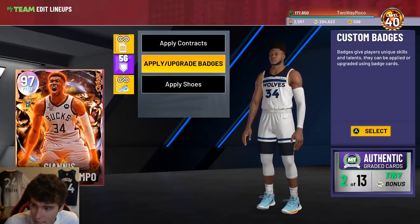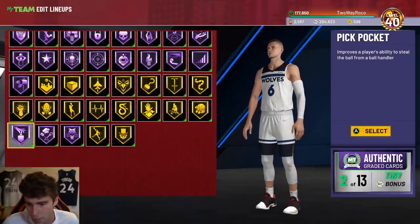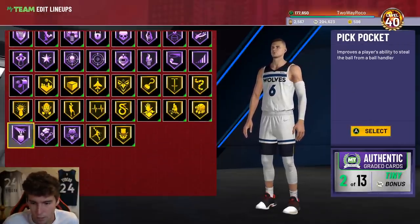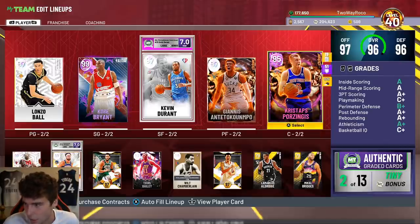Giannis Antetokounmpo — I picked him up yesterday because everybody was so high on Evan Moby Holiday Catch and Shoot and Rim Protector. That's the Giannis I've been looking for. I still need to fully badge him out, but it's the Giannis I'd been wanting. And then my Chris Paul — this dude is just absolutely ridiculous.